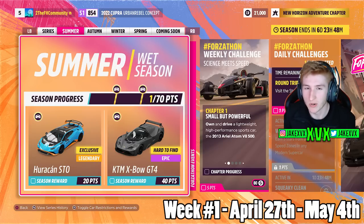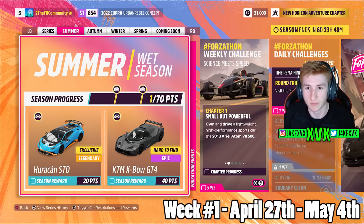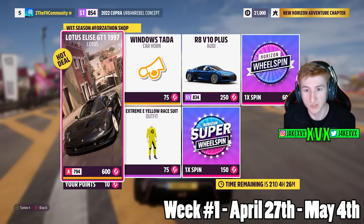The first week is Summer. For 20 points you can get the Huracán STO, which has finally been added to the game — it's been leaked for a while and it's good to see it was a true leak. For 40 points you can get the KTM Expo GT4. The Forzathon shop that first week has the Lotus Elise GT1, the R8 V10 Plus, the Windows Tada horn, and an Extreme E yellow suit.